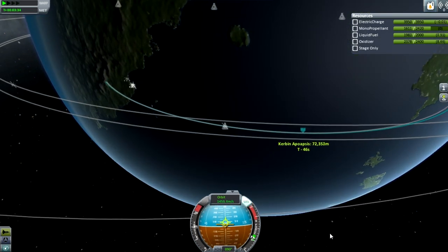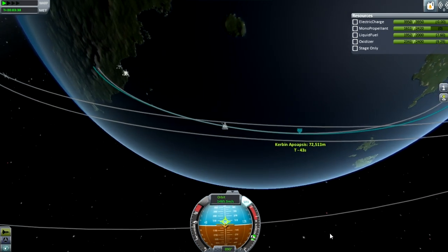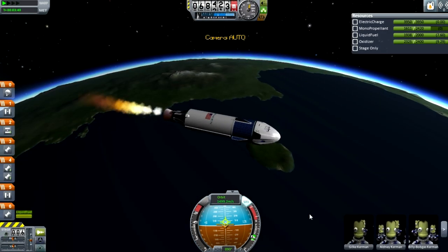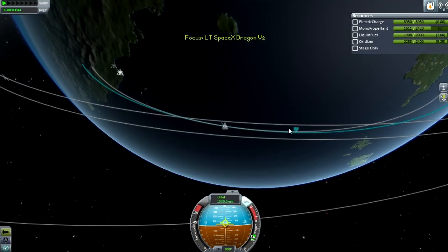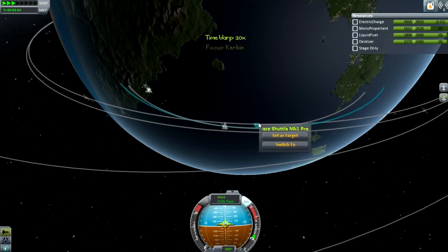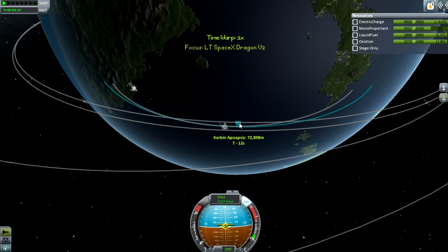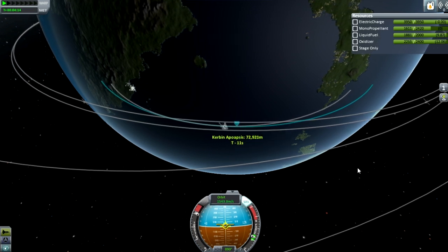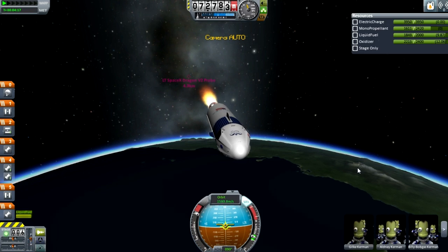I'm making a small burn to escape from the first stage, but this being Kerbal Space Program I do my full burn right now. In the real world you have to do much more constant burning — you keep burning because you don't have that kind of time, because you have to be going about 8 kilometers a second to stay on orbit, as opposed to 2.